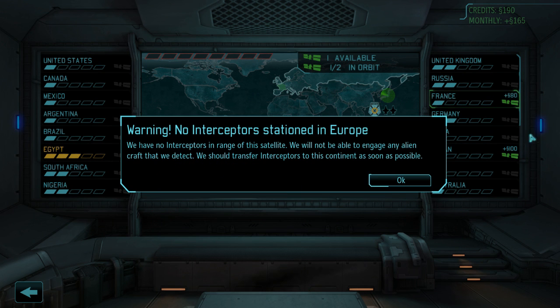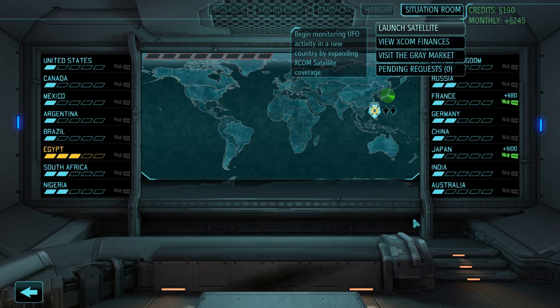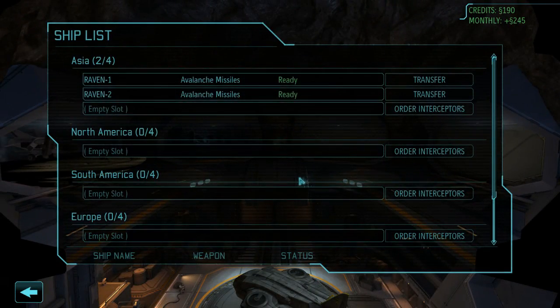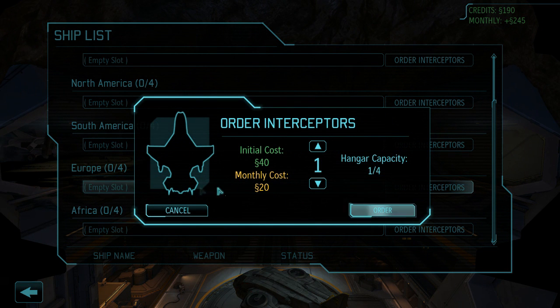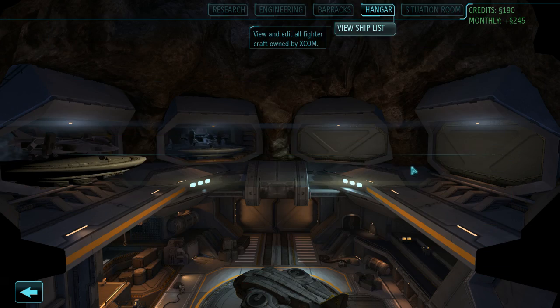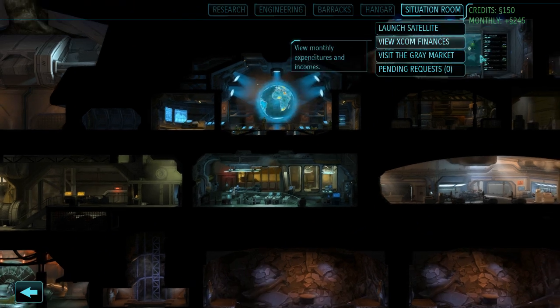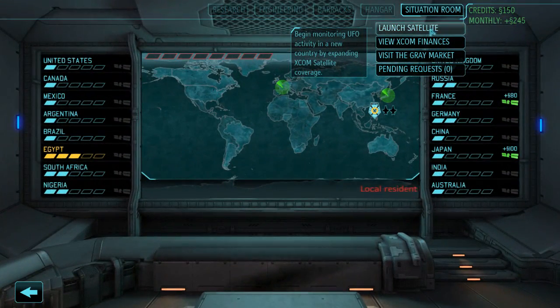Because we are stationed in Asia, we have 2 interceptors in Asia but none in France. So what we will do is go to the hangar and buy an interceptor for Europe — bear in mind that it takes 3 days. In France, we are not going to get any abduction missions anymore; we will only get UFO contacts.